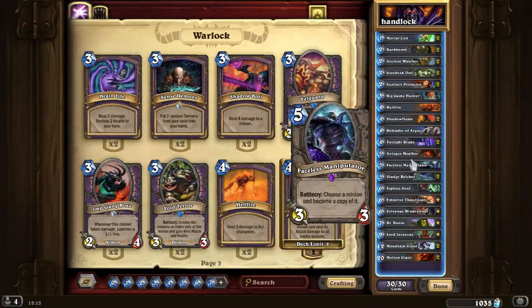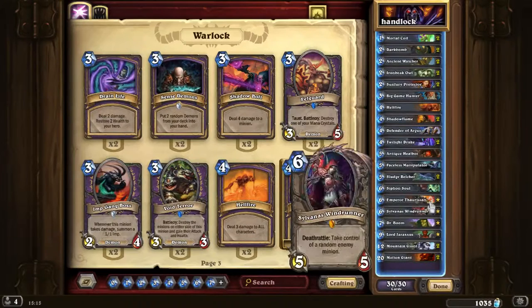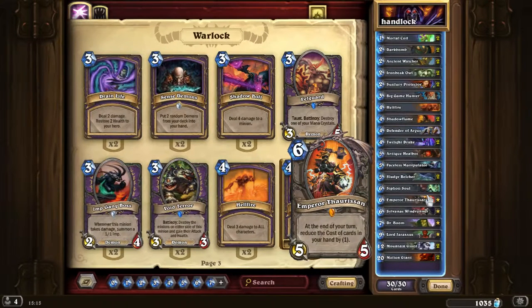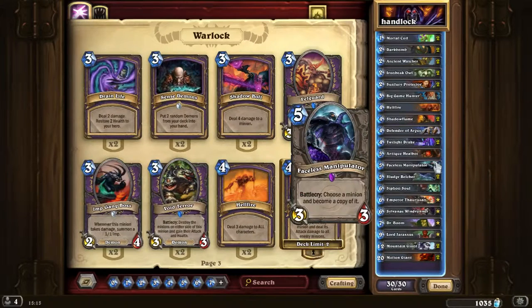Faceless Manipulator is a really nice combo card. Say I have an Emperor Thaurissan on the board — I can Faceless Manipulator the Emperor to get the cost of cards in my hand reduced by 2 each turn if they don't get removed. Faceless Manipulator can copy any card on the board and become an exact copy of that minion, which gives it extremely high value. The combos you can do with it are really crazy.